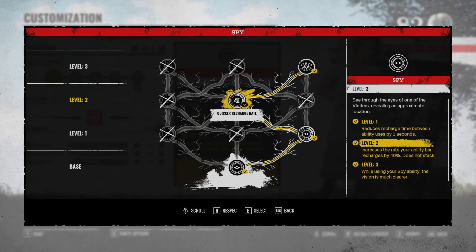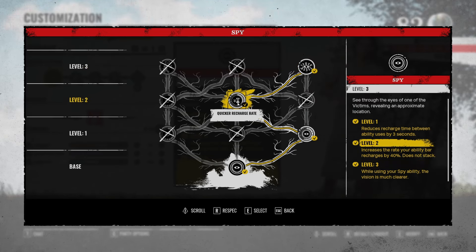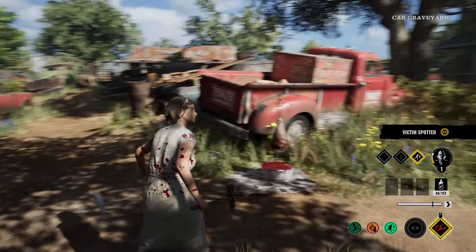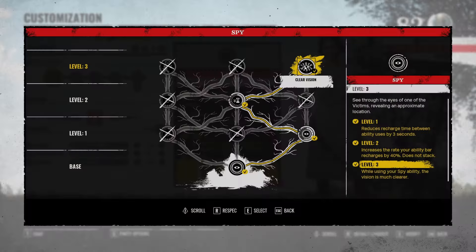I finally got Lance's ability to level 3 and I took the perk Clear Vision. Clear Vision is super OP — while using your spy ability, the vision is much much clearer. You will see the victim without all the annoying blur and see exactly where they are. This is super strong. If you also consume the powder from the poison tables, you get your ability back super fast.